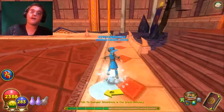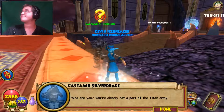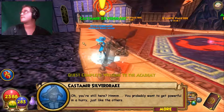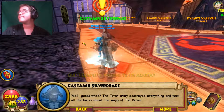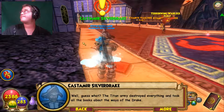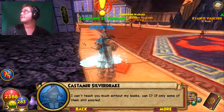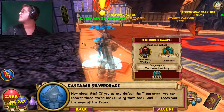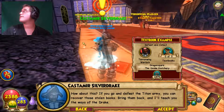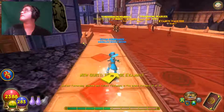Here's Castamir. 'Who are you? You're clearly not part of the Titan Army. You probably want to get powerful in a hurry, just like the others. The Titan Army destroyed everything and took all the books about the ways of the Drake. If you go and defeat the Titan Army, you can recover the stolen books — bring them back and I'll teach you the ways of the Drake.'